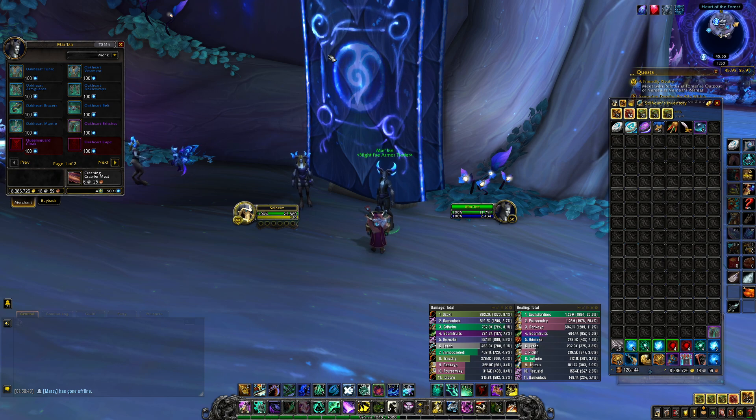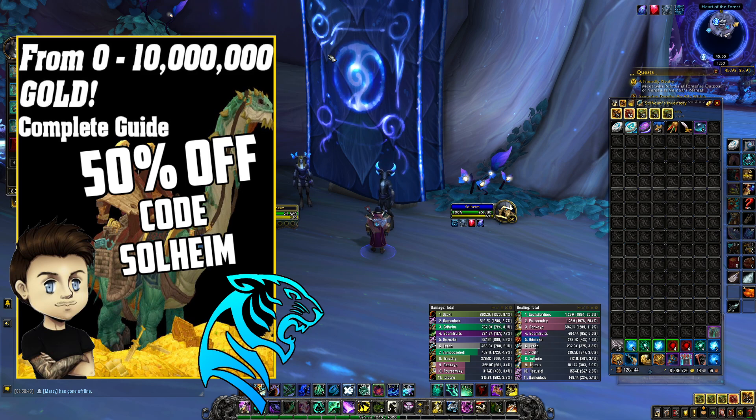I want to shout out to today's sponsor, which is Studen himself. You can still get his Zero to Gold Cap Guide, and by using my code you can save 50% as well. I can personally vouch for this guide — it's really fantastic, it's helped me make tons of gold in Shadowlands so far. He has tons of class-specific content, there are also many Shadowlands Gold Farms in there, he covers professions, herbalism, mining, skinning, regular Gold Farms as well — it's basically everything you can ask for for Gold Farming and Gold Making in one place. Check that out through the link down below and use my code to save 50%. Thank you so much to Studen for sponsoring the video.